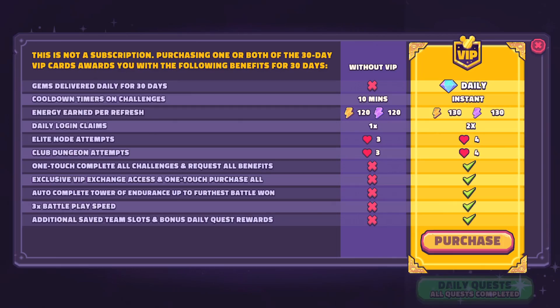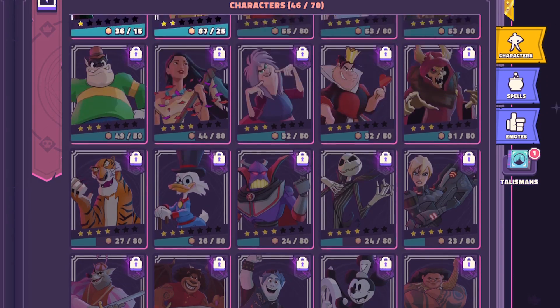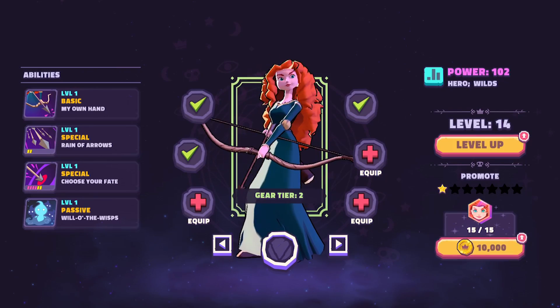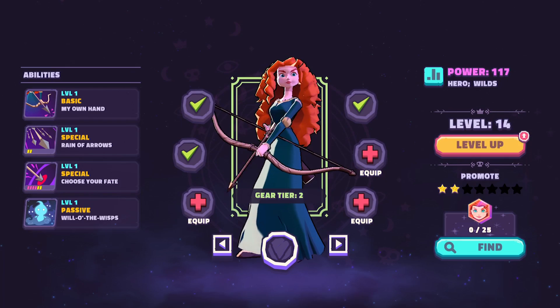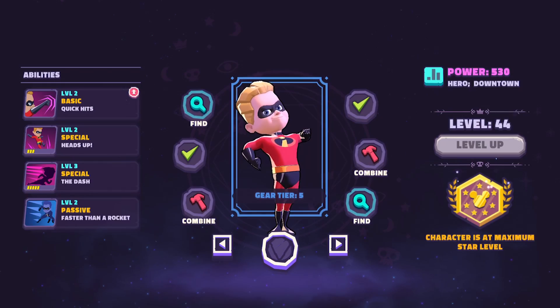I do have a new tier list coming out later this week — we want to get our hands on Stitch, Tino, and Bubbles before releasing it. The VIP pass is something you want to get early — it's a great value. Now whether you're early or mid game, one thing that will hold you back from being in meta teams is your player level. From level one through 60, that's where you want to focus on getting the best bang for your buck.